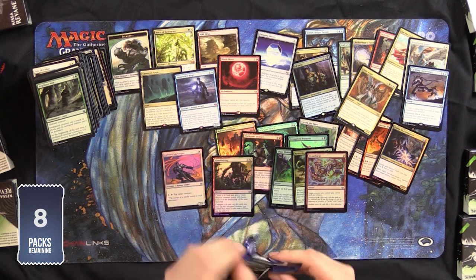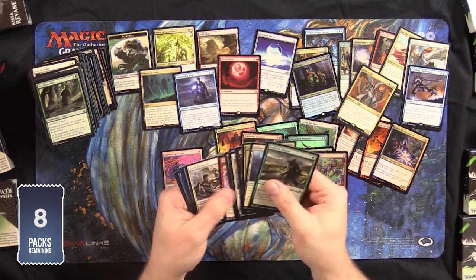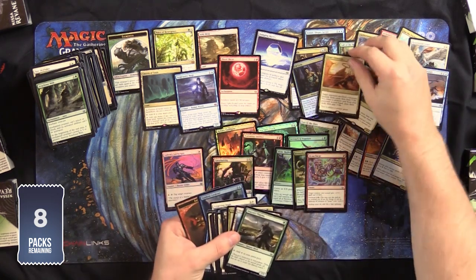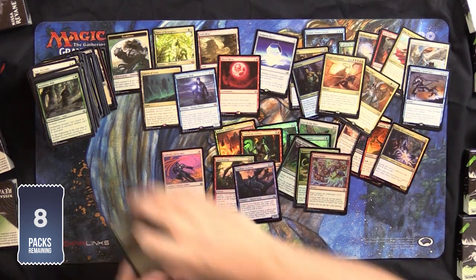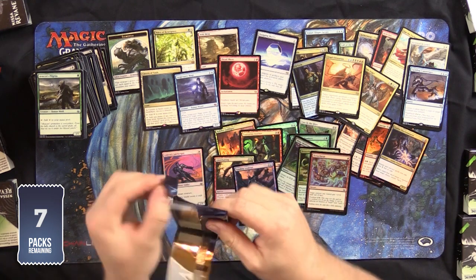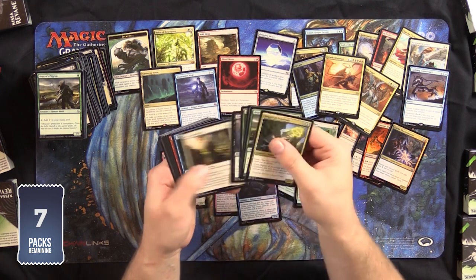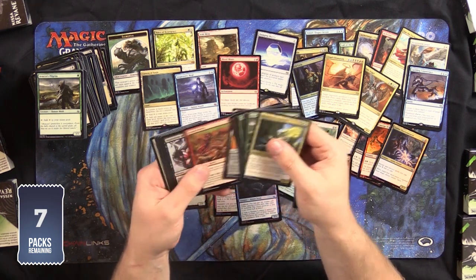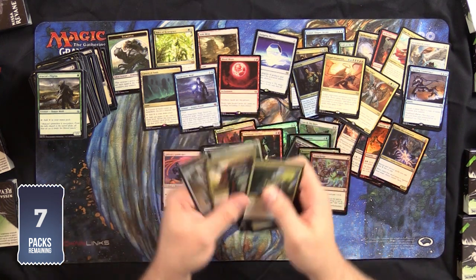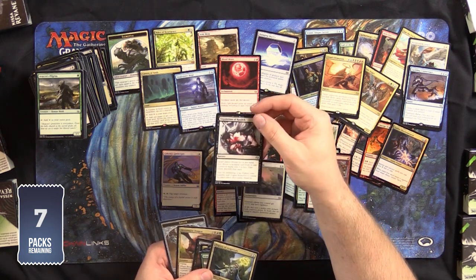We've still got a bunch of packs to go. Wall of Frost, Lingering Souls, Cruel Ultimatum — cool card. But again, it's a little bit of a feel bad having a $15 pack if you open up a dollar rare. But they can't all be Snapcaster Mages. I would buy a box of Snapcaster Mages. Inquisition is another great uncommon — definitely better than rare as it was in Conspiracy 2.